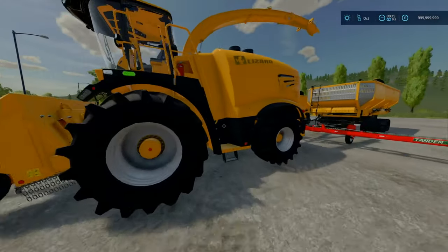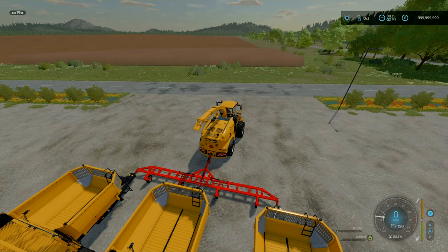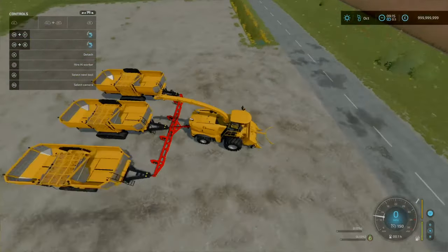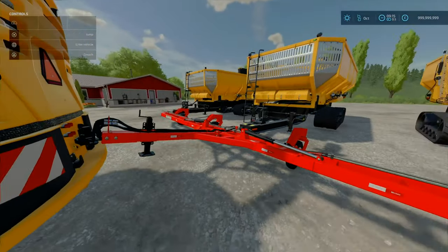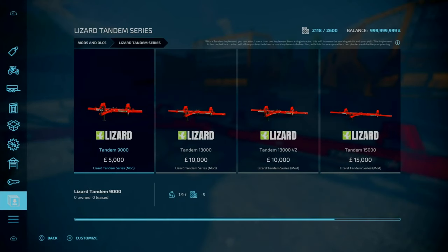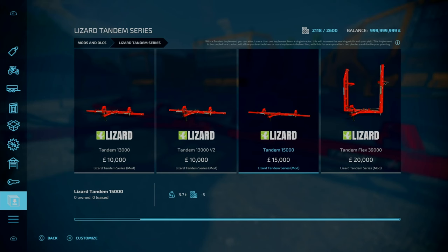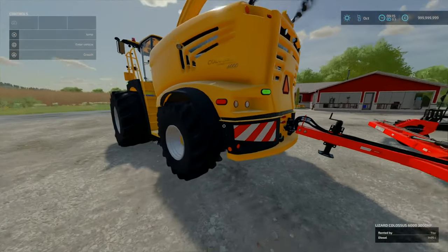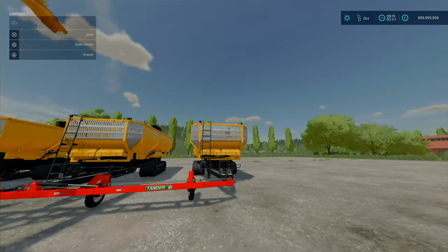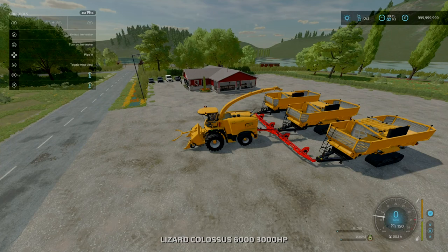The main purpose of this video is just to show the working widths — this is something I haven't seen with any recent mod reviews on this. So we open our help menu. As you can see, we've got three of the root crop grain carts, and we've got the Lizard Tandem — the Lizard Tandem Flex 39,000. We go to our Harvester, unfold the Harvester, pipe is out.